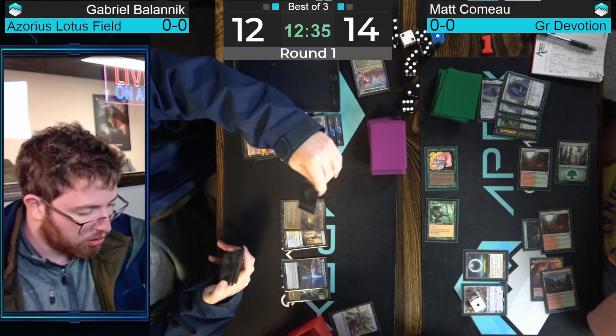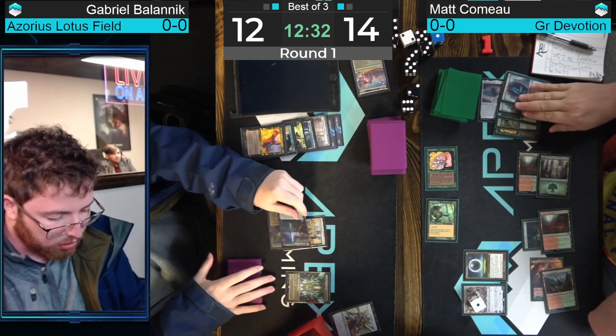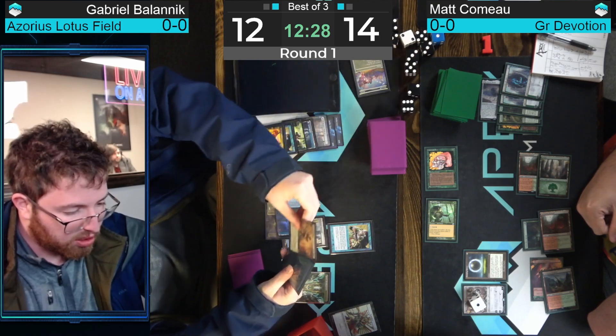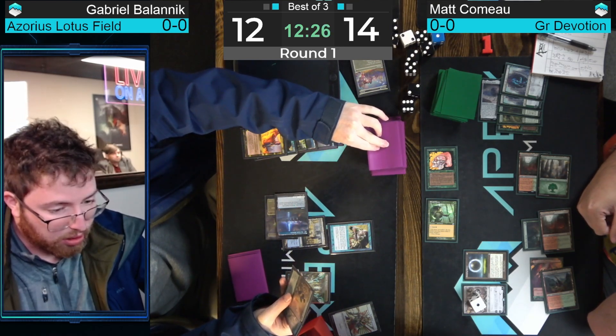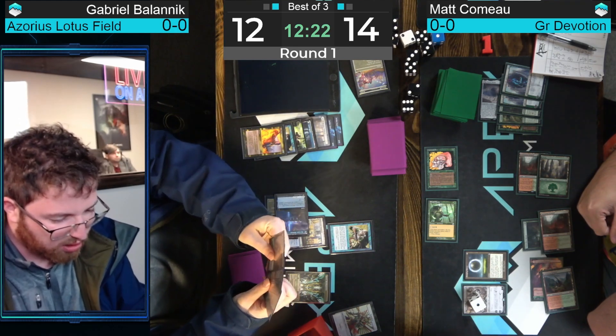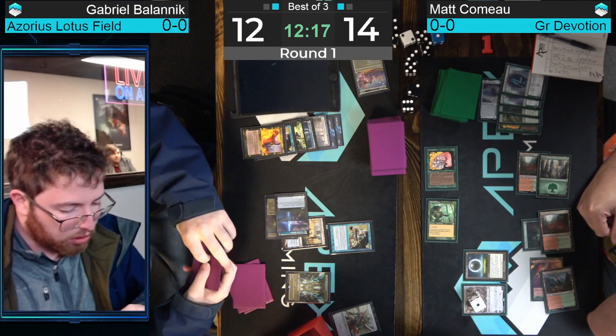Stone Brain is actually better in exile — it's retrievable with future Karn activations. That's one reason it's so strong in Karn the Great Creator decks: not a one-shot use. In some matchups you want Stone Brain early to take away a key element; in others, taking it away doesn't end the game necessarily. Back to Bolanik's way — Lotus Field locked down by Damping Sphere. Farewells are gone. He starts with Impulse. Not many other ways to take Damping Sphere off the battlefield — just the one Into the Wind and the mana base.